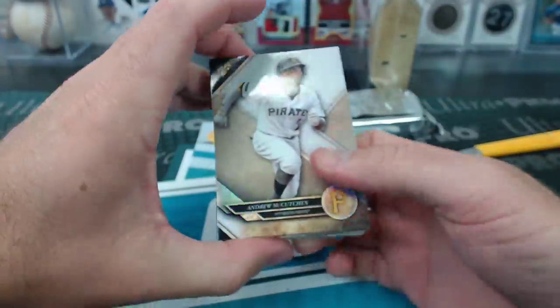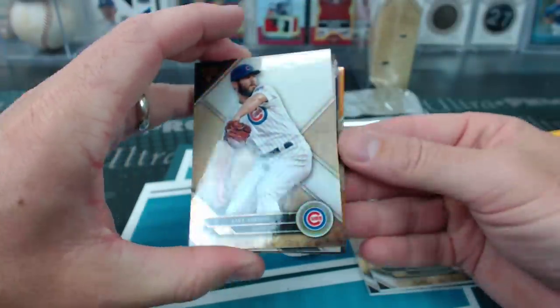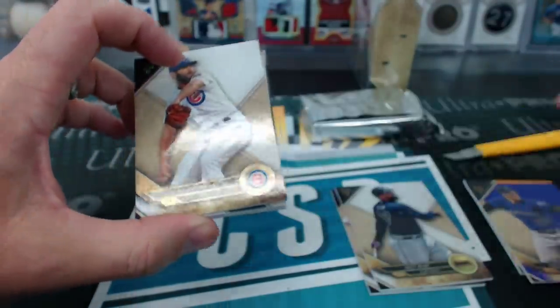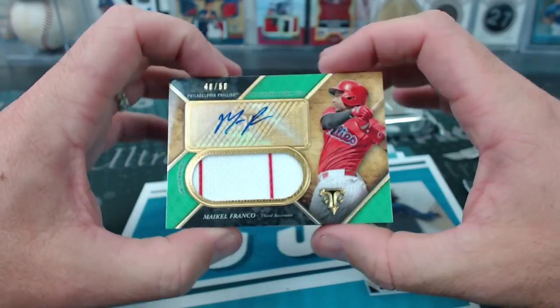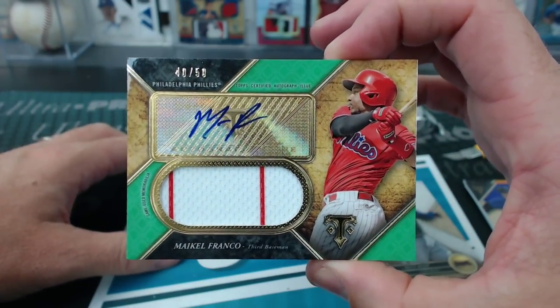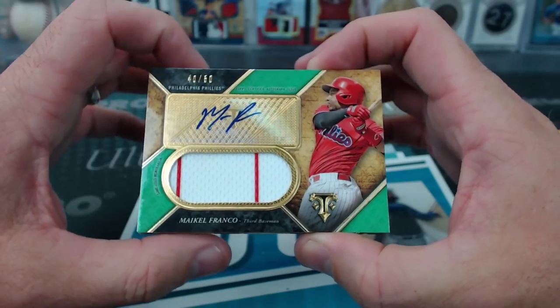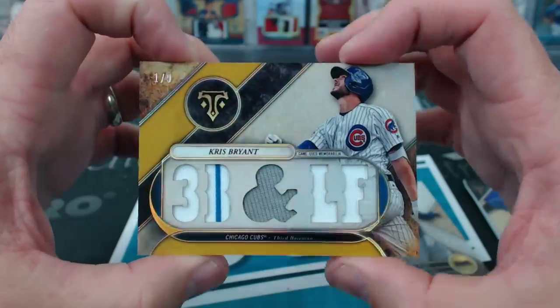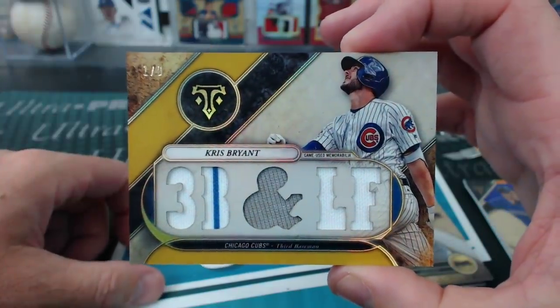More beef — McCutchen, Kemp, and Arrieta. Kluber to 150. And Nolan Arenado to 340. Franco to 50 for the Phillies — Sour Sausage. The beef is Chris Bryant, third and left field — we had that card earlier, but not a beef version. Primary Ken.